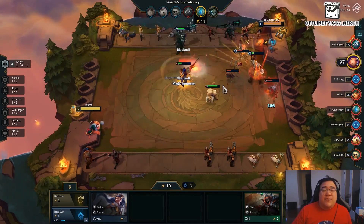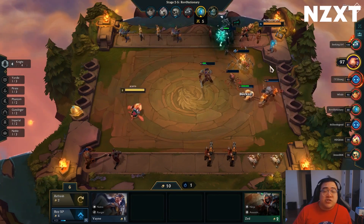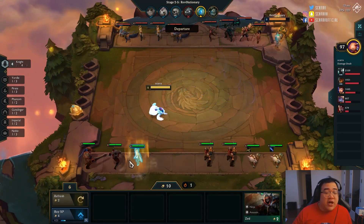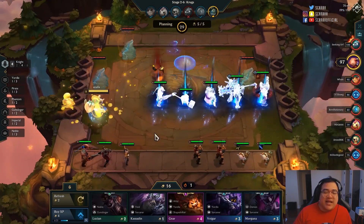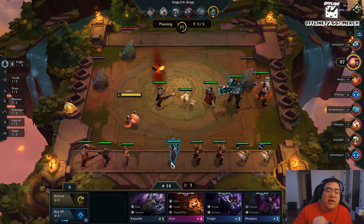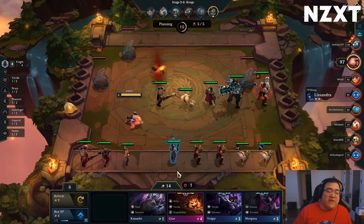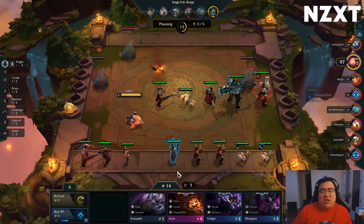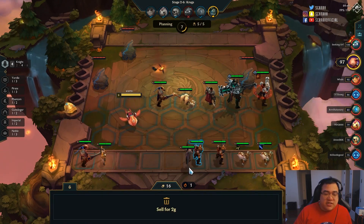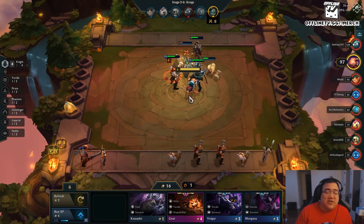Generally speaking, how you play gunslingers is you quick level to six, get pirates, find Lucian two, and roll aggressively for Lucian two with pirates. Unfortunately I'm not finding much right now, but I found one Lucian which is great. Holding onto Gnar is really really powerful because it lets you transition into a three-Yordle-based frontline. Gnar is a premier unit right now — used in almost every important comp in the game outside of rangers.